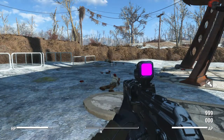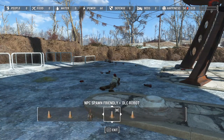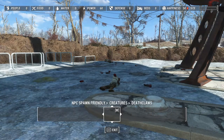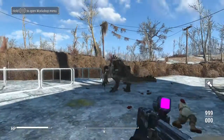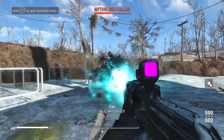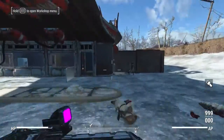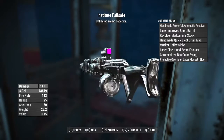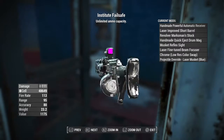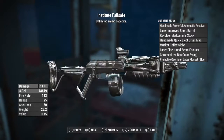Let's pull out a deathclaw because I feel like this one didn't get enough. Let's bust it out real quick — we're going to do a mythic deathclaw. Done, son. As you can see, this is going to be a super powerful weapon. It's going to have a damage of 111 per shot, which is fully automatic, microfusion cells, fire rate of 113, range of 95, accuracy of 80, weight of 23.2, and a value of 1,175.